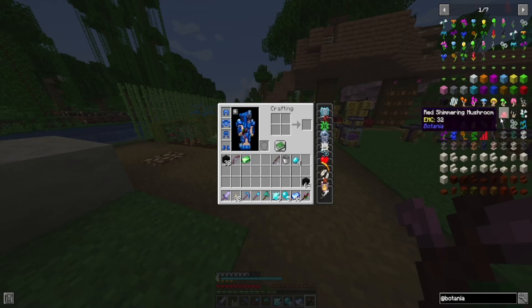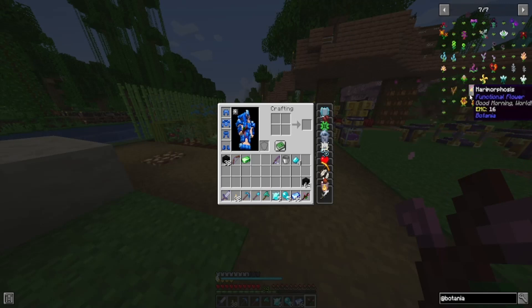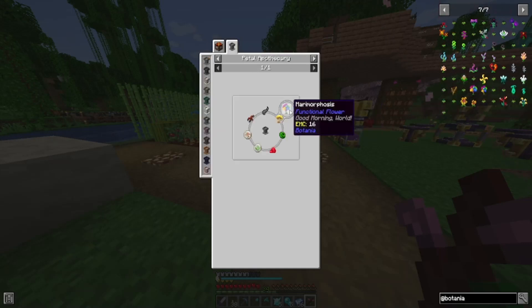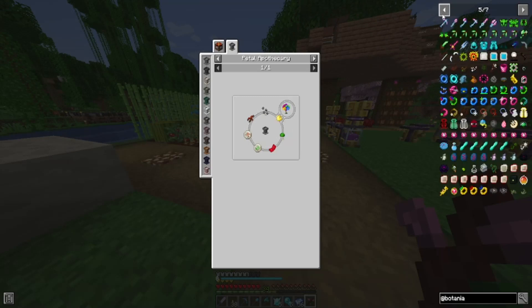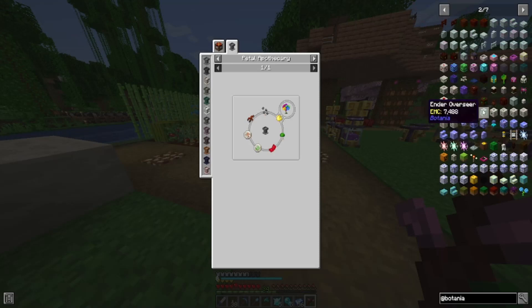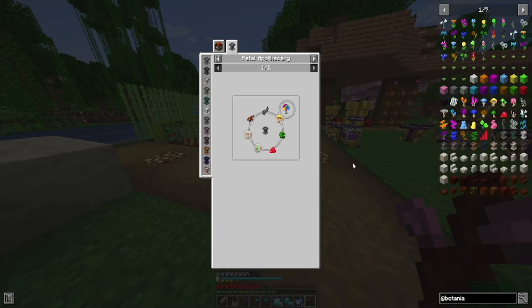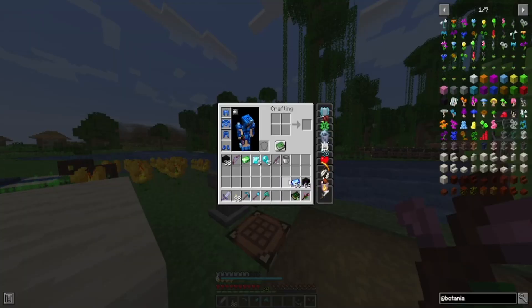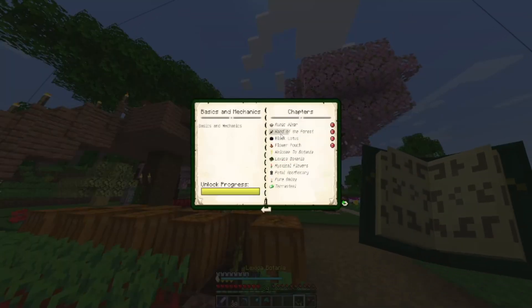It's been a while since I've done Botania. I want to make an elven portal. Where's my book? There it is. Okay, what do I do next? Basic stuff - flower pouch.